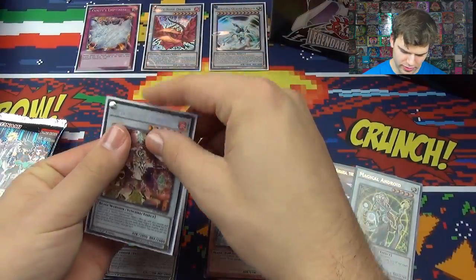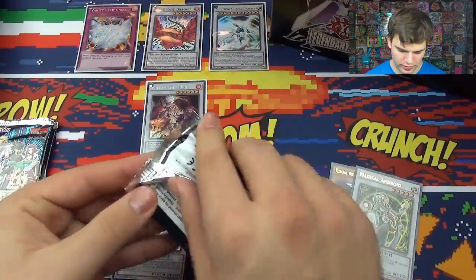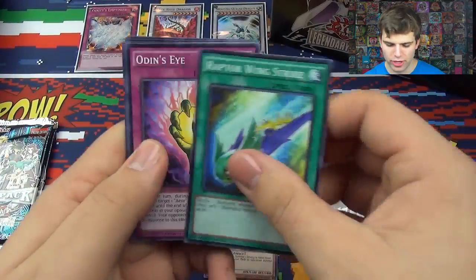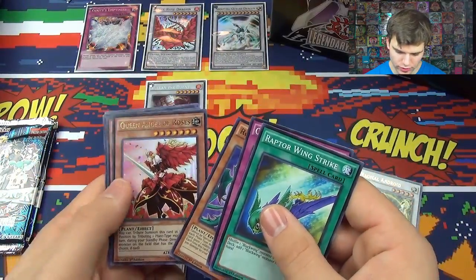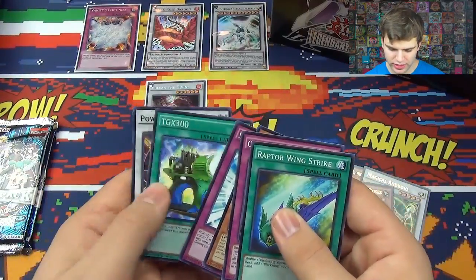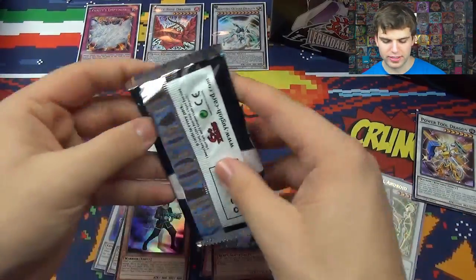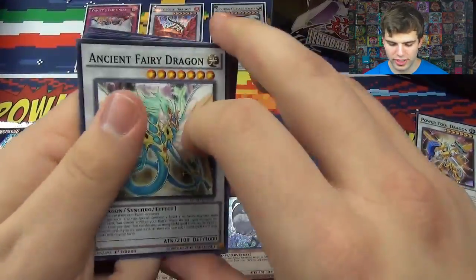Like I said the first time — I think it was the first part where I first opened him — I haven't actually owned that guy before, so that's cool to pull him. Raptor Wing Strike, Odin's Eye, Rose Tentacles, Queen, Angel of Roses, Super Nimble Mega Hamster. Solemn Authority, TGX 300, Power Tool Dragon. Two packs left on this first Legendary Collection for part six of our opening extravaganza.